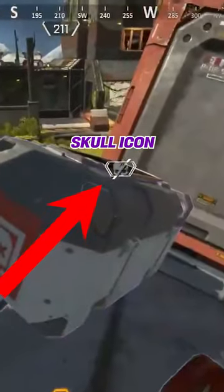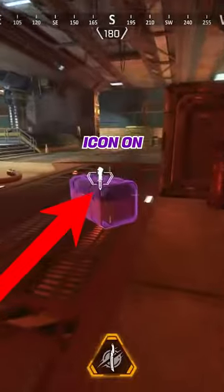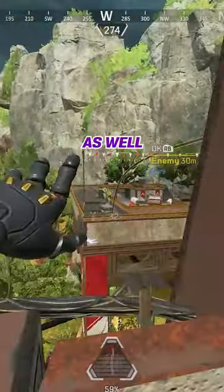A death box with a crossed out skull icon means the killer of that death box has been eliminated. A knife icon on a death box means the person that killed that player is still alive. Be wary that when you scan death boxes, you're letting the enemy team know your position as well.